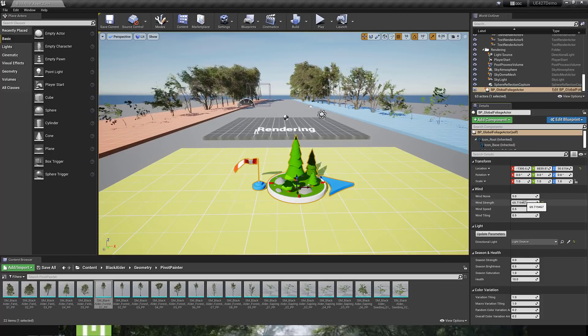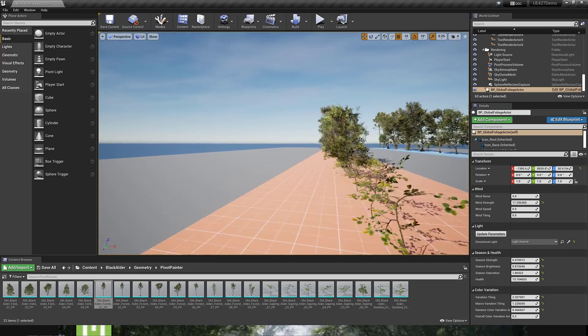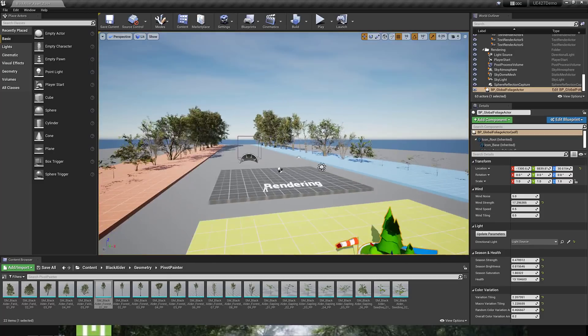So this isn't just a bunch of tree models — it's also got controllers for integrating those trees into your world, plus multiple LODs. Here's a much more mild but breezy wind. You've also got the ability to change the seasons — season strength, season brightness, saturation, and the health. So if you've got spring, fall, and so on, you've got control over the color variation. I'm just going to randomly alter them and here we can see some of the results on our trees. So it's more than just a simple tree system: you've got wind control, season controls, and so on.